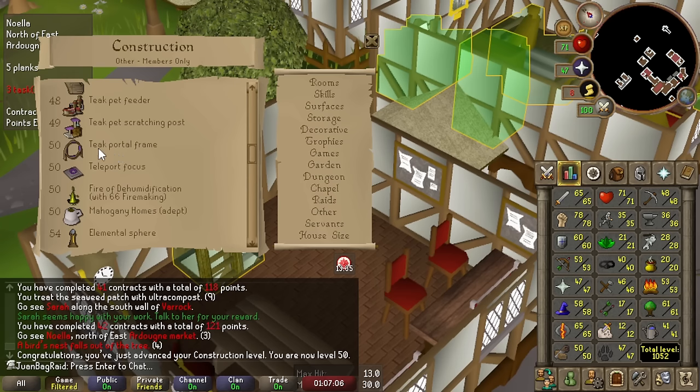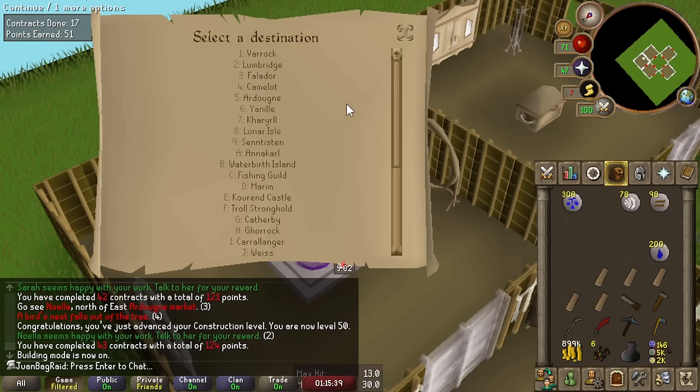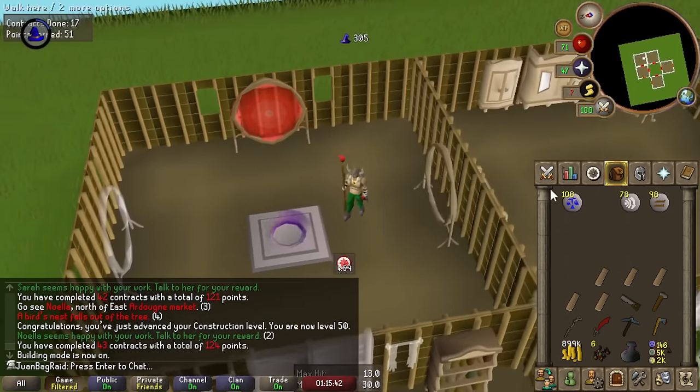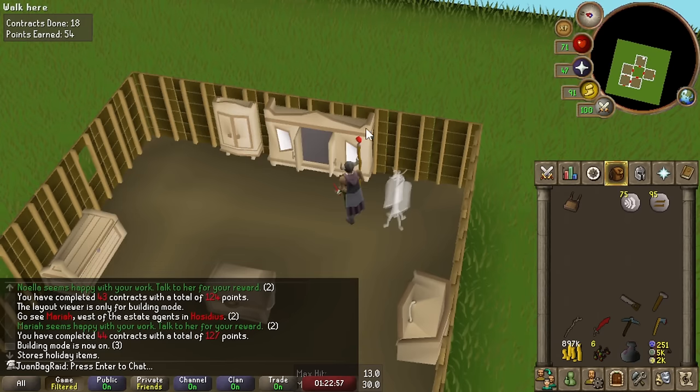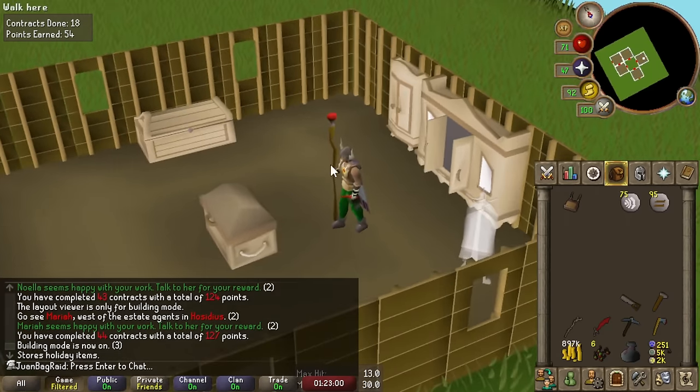We can now build the teak portal frame teleport focus, so we can actually install some permanent teleports in the house. There's a lot of things I can definitely optimize when it comes to Mahogany Homes, because there's so much traveling involved.